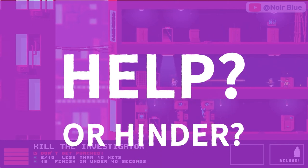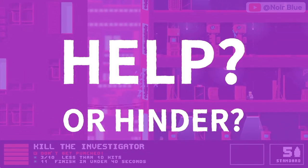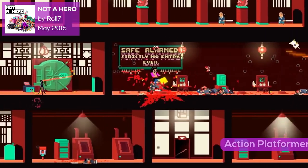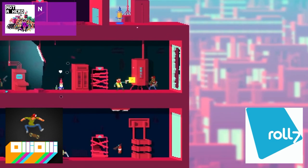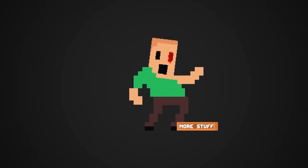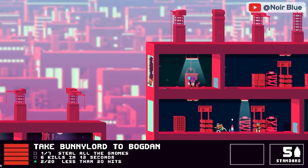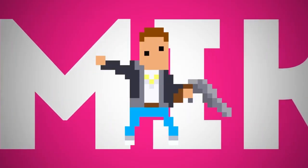One concern that some devs may have is if using a certain engine will help or hinder their chances at getting signed by a big publisher. Well, this next title should alleviate any of those concerns right now. Number 5 on the list is an action platformer published by the one and only Devolver Digital — Not a Hero by OliOli developer Roll7. Not a Hero is, as Devolver puts it, the greatest two and a quarter D cover-based indie shooter of all time ever. In Not a Hero, you play as a member of a team of nine different heroes whose mission is to take down Bunny Lord, an anthropomorphic rabbit and mayoral candidate from the future who also has his own Twitter account. Each member of the team comes with their own unique powers.